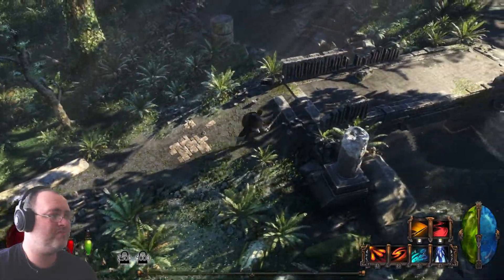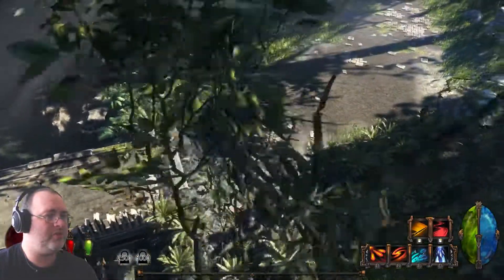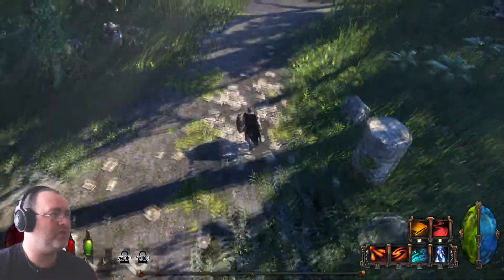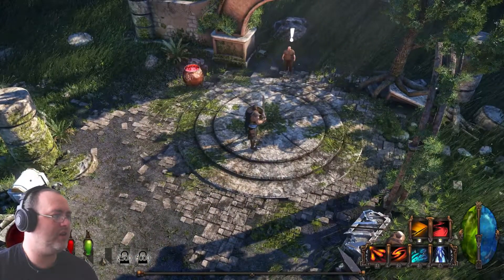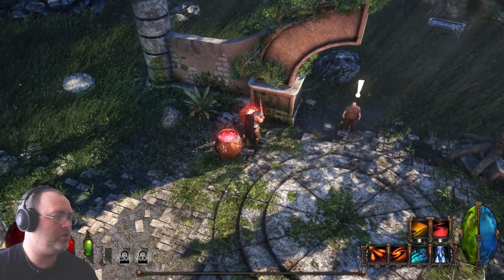So we can have top-down view or sort of a pseudo third-person view. Let's take a little look around, see what we can find, see if there's any enemies we can kill or even things we can destroy. The game looks pretty. There's people here — what's this over here? What are you? What do you do?